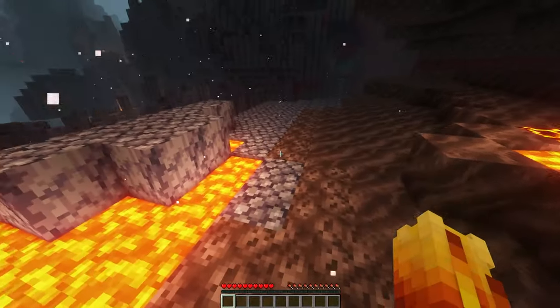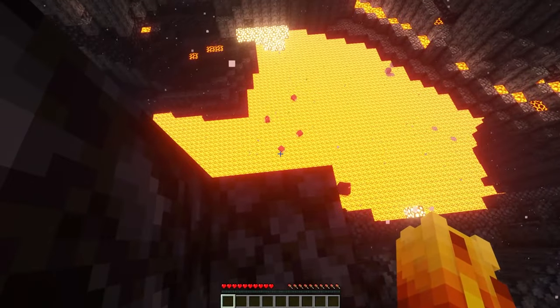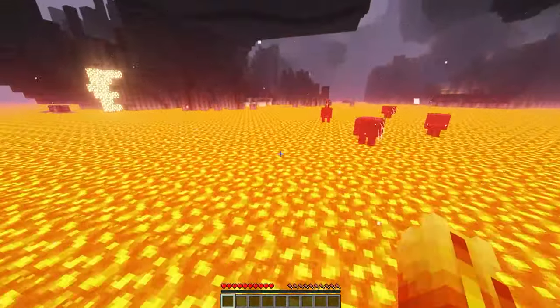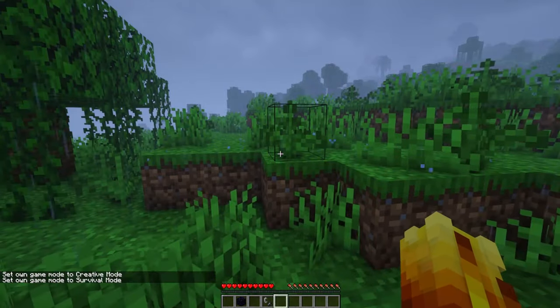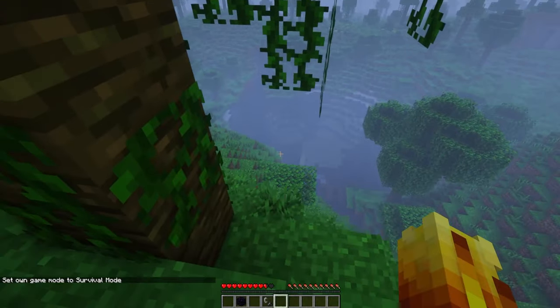Overall it's a huge disadvantage because you might also spawn in a small pocket of air, forcing you to dig through Netherrack by hand before you can do anything. Additionally, the Blazeborn takes damage when in contact with water, similar to the Enderian.